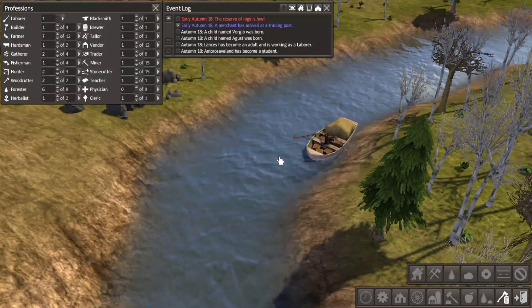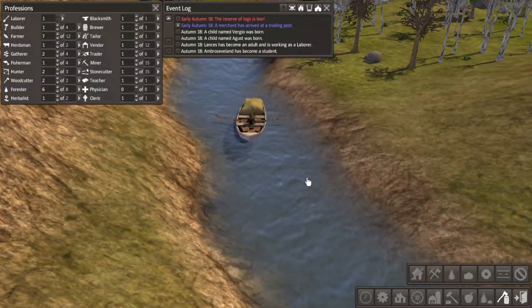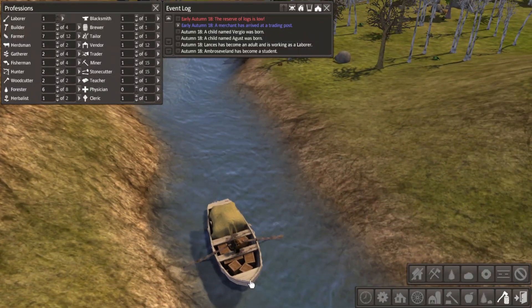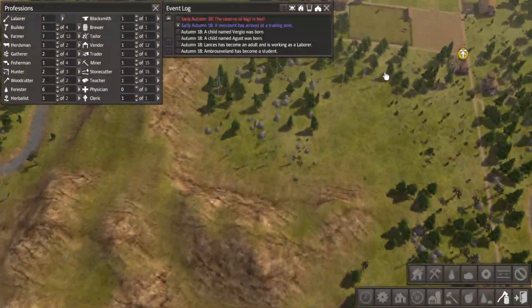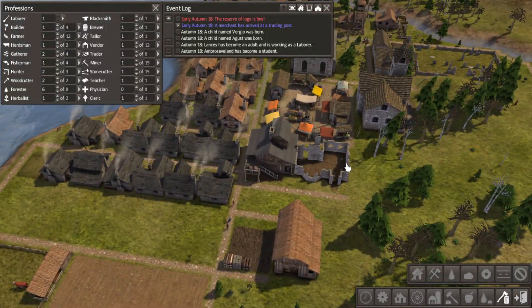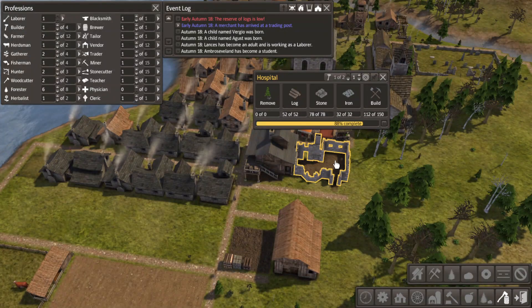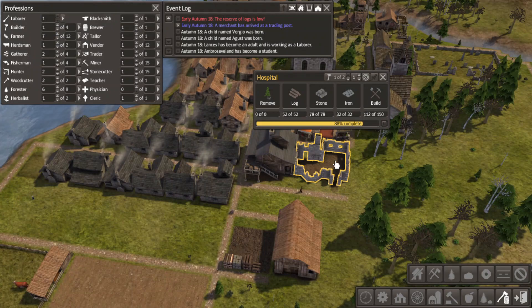For reals though, where are you gonna go? Off the map. Bye. The hospital is not yet built - it looks like those castles we see these days left over from thousands of years ago. Or maybe just 500 years ago. Depends on the castle, I guess.